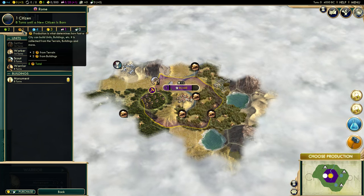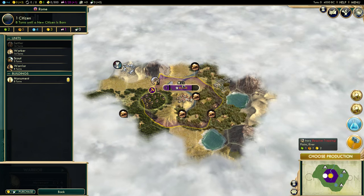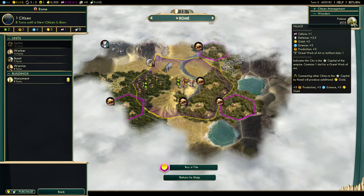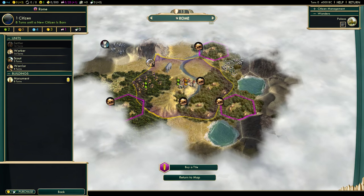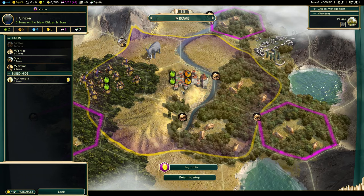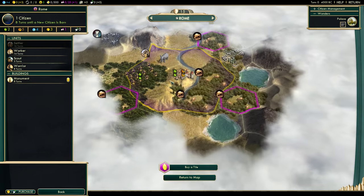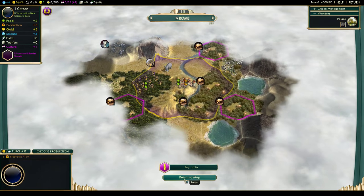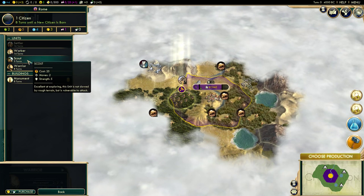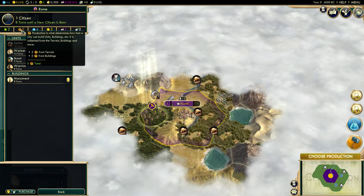Let's pause before we pick production and talk about some very important mechanics. Rome is currently producing two food, five production, four science, three gold, one culture, and zero faith. Let's take a look at production — we're producing five production. Two from terrain and three from buildings. We have the palace since it's our capital, and that palace is giving us three production. The terrain where Rome is sitting has two production and two food, adding up to our five production total.